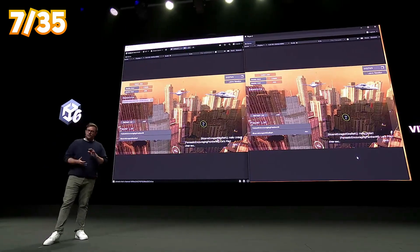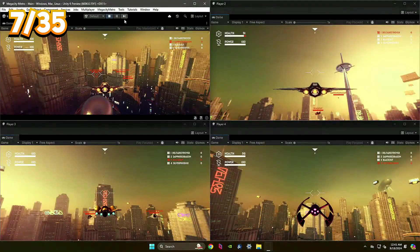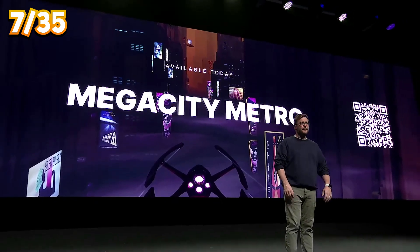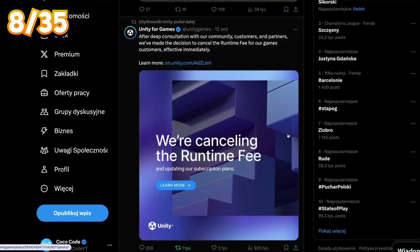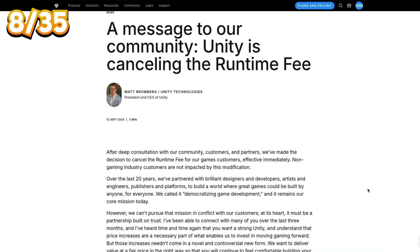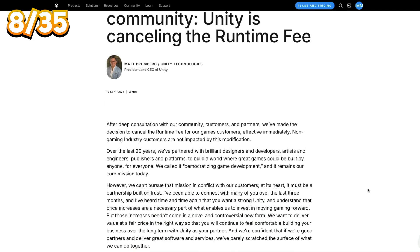Mega City Metro multiplayer demo project has been updated for Unity 6 and can be downloaded today. You might have seen the news that Unity recently decided to drop their runtime fee policy, opting instead for an increase in the Pro License price.